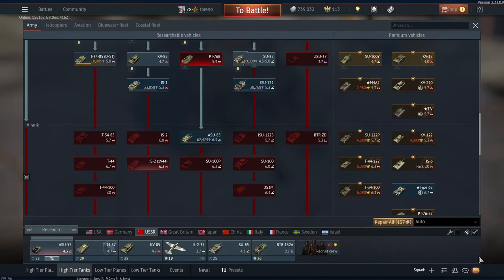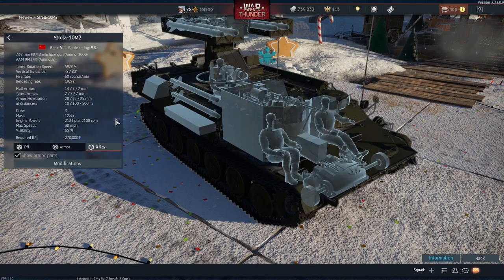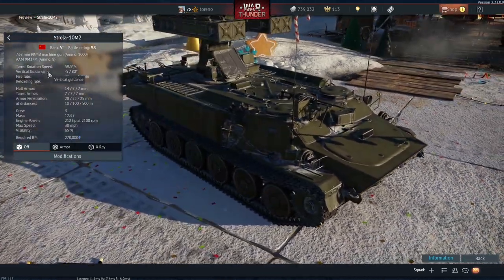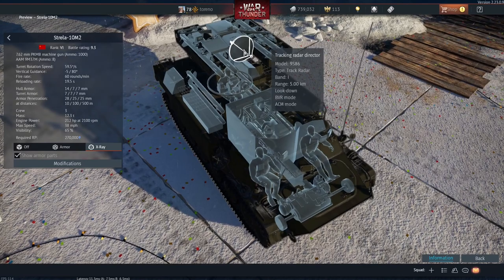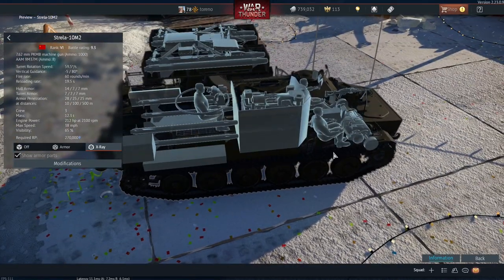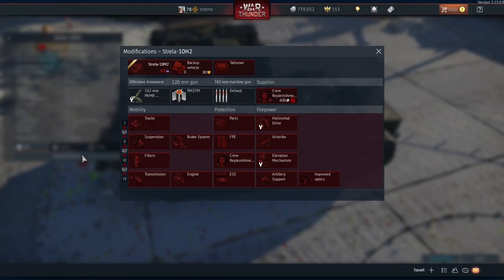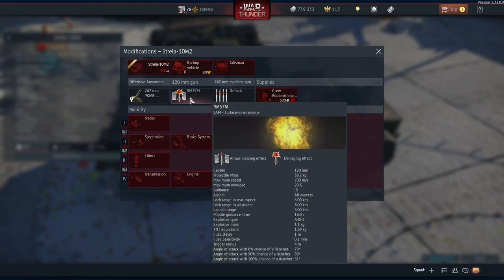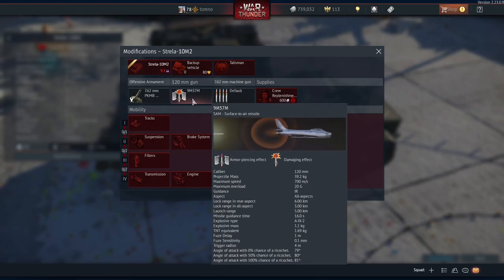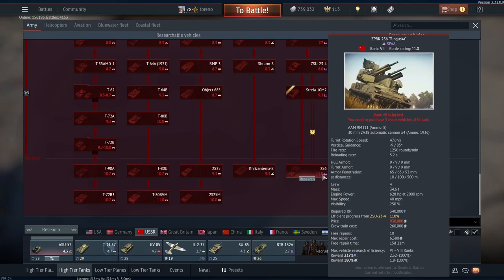The actual new Soviet vehicle is the Strela 10M2. It has one 7.62mm machine gun at the front — not really going to make any difference — and you've got your rockets up top and a radar as well with a range of 5km. It has a crew of three: driver, commander, and gunner. It's going to be battle rating 9.3 at rank 6, and it carries just the one type of missile — maximum lock-on range of 6km at rear aspect, 3km all-aspect, and a launch range of 5km, with a maximum overload of 20Gs. This is the earliest Soviet SAM vehicle you can unlock, just before the 2S6.